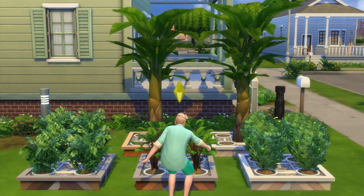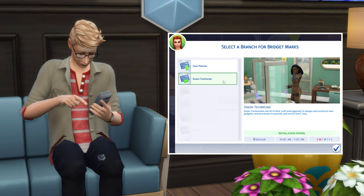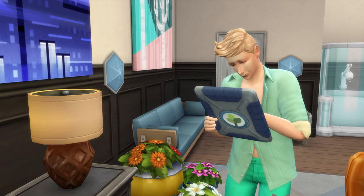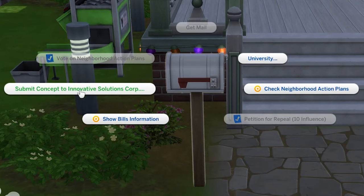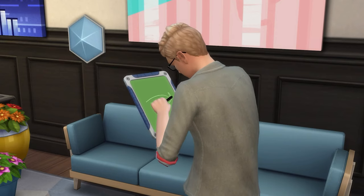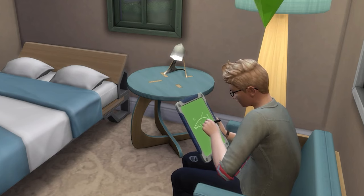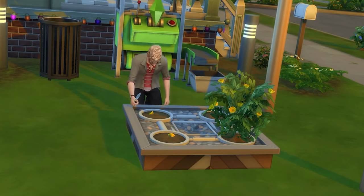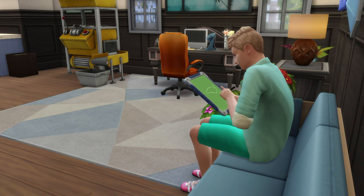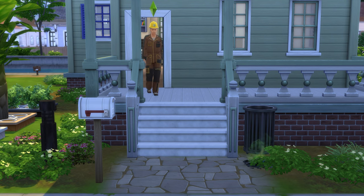Hydroponic planters are rather tricky to unlock. You'll need to enter the green technician branch at level 4 of the civil designer career. Once you enter, you'll gain the ability to draft an eco-invention concept blueprint using the electronic drafting tablet. Once drafted, you can use your mailbox to submit these for approval. Then 24 hours after it's submitted, you'll know how it went. If successful, you'll get a work performance boost, a few hundred simoleons, and it has a chance to unlock the ability to fabricate new objects — one of which is the hydroponic planter. Note that a higher logic skill will increase the quality of the blueprints you draft, improving the chance of success and earning that work performance and simoleon bonus.